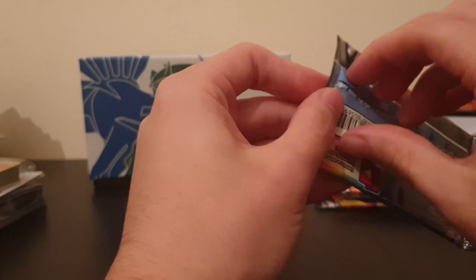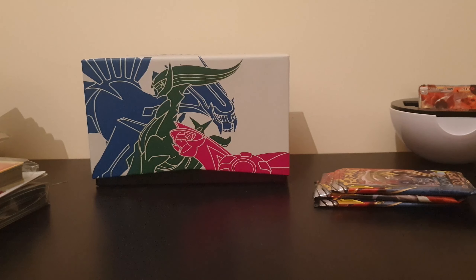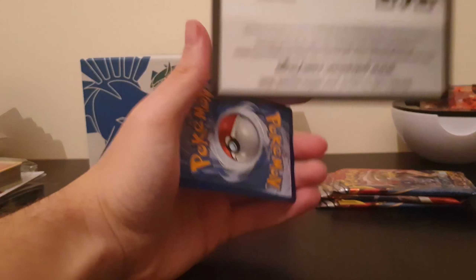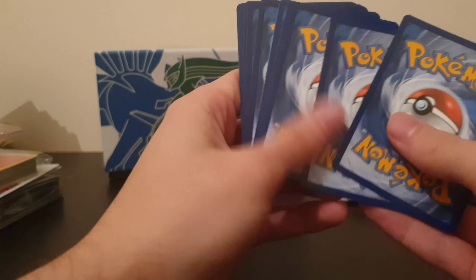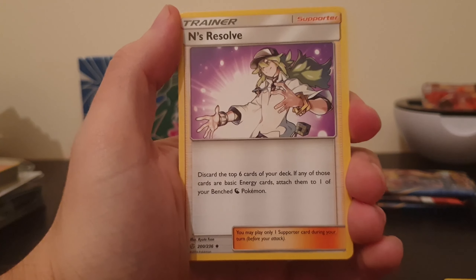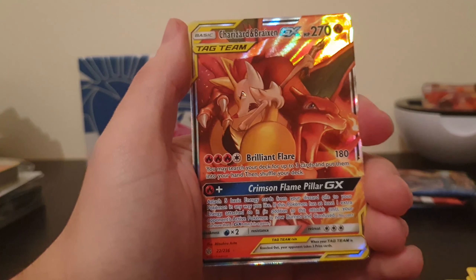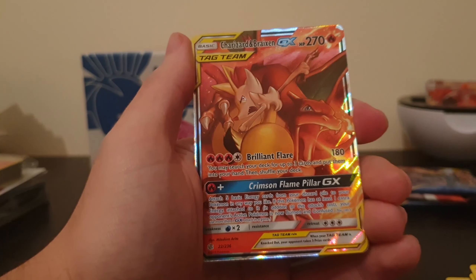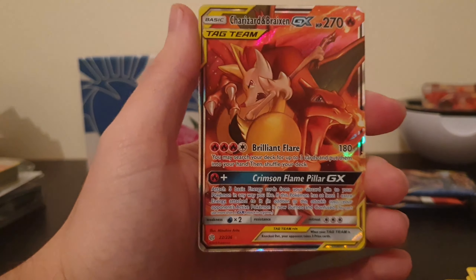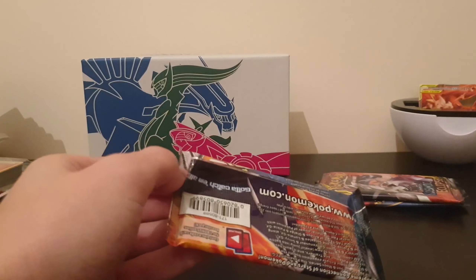We have four packs, so we're halfway through. Feels a lot faster than eight packs, and it does feel faster than the 72 packs from the booster boxes. Please be good. So we have Energy, N's Resolve - I would love a Full Art N if we can get it in the set, love N. Mawhile, Flareon, Heliolisk, Carvanha, Tepig, Togedemaru, Onix, Froakie, and a Charizard and Braixen GX! Not Rainbow Rare, but still. Yeah boy! Another Charizard - cannot complain with that at all. My luck in this set has been so nice. Doesn't matter what we pull now, we've got another Charizard and Braixen. That's so good!